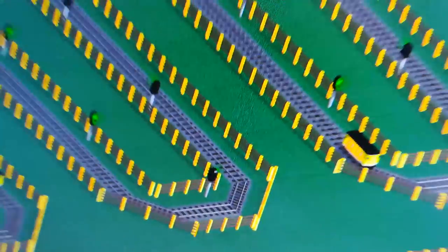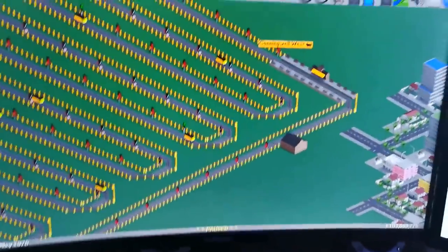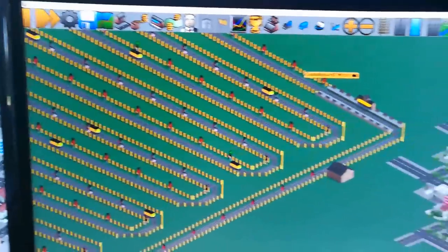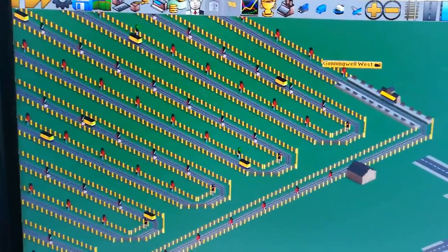So I've got this game going, and as you can see they're all standard signals. On the other screen I have an identical game — it was the same game until I put the signals in. These signals are one-way path signals. This particular test doesn't include complex junctions, but there are a lot of signals, so I'm hoping to see some differences.